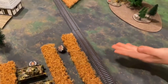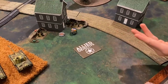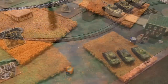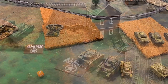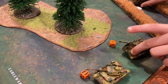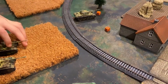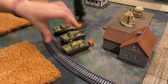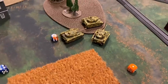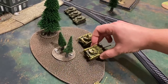German starting step of turn four: the bailed-out Panzer IV successfully remounts. The infantry fails to unpin. Rolling for reserves with two dice — the HQ unit of Panzer IVs enters the battlefield in the middle, bringing the Germans to full strength. In the movement step, Panzer IVs continue up the left flank using woods as cover. Panthers advance up the center at tactical speed. On the right flank, three cross-checks are taken — one remains stuck, and two move to the wood's edge.